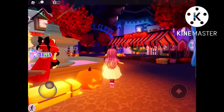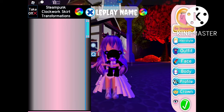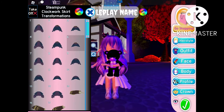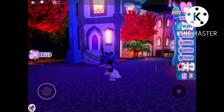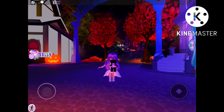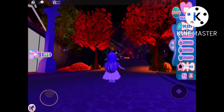Before I show you the routine, I have a few tips. My first tip is to take off your shoes. My second tip is to take off any floor length skirts — you can also shorten them if they have a toggle for that. My third tip is to use the mage animation. My fourth tip is to press this button to make you walk faster. These tips will make it easier to pick up candy.